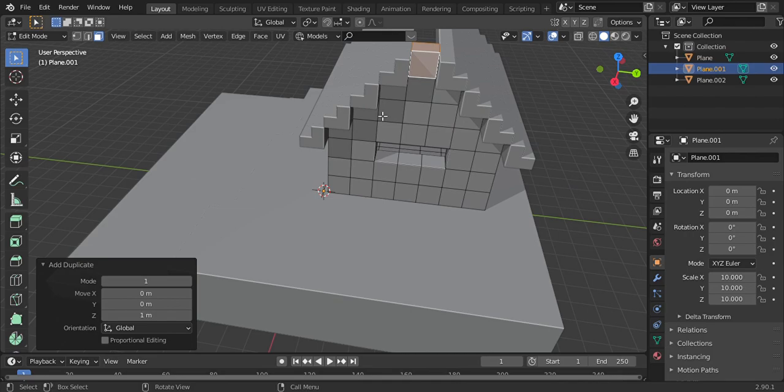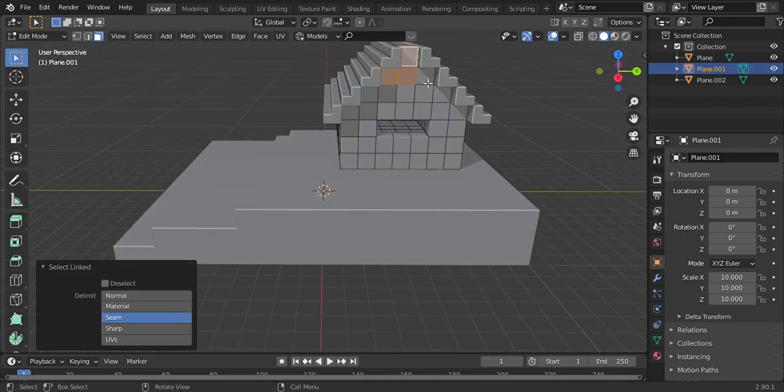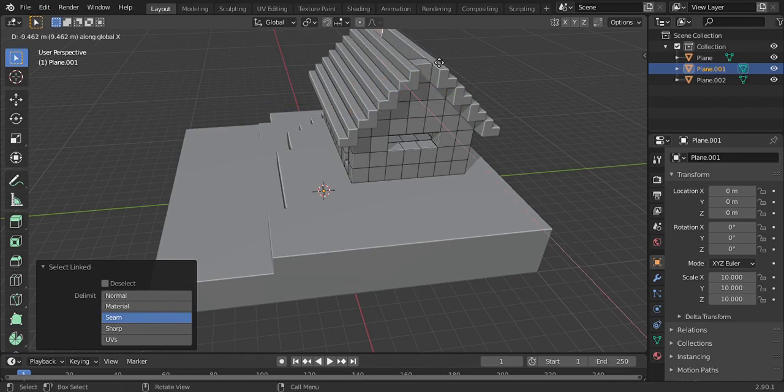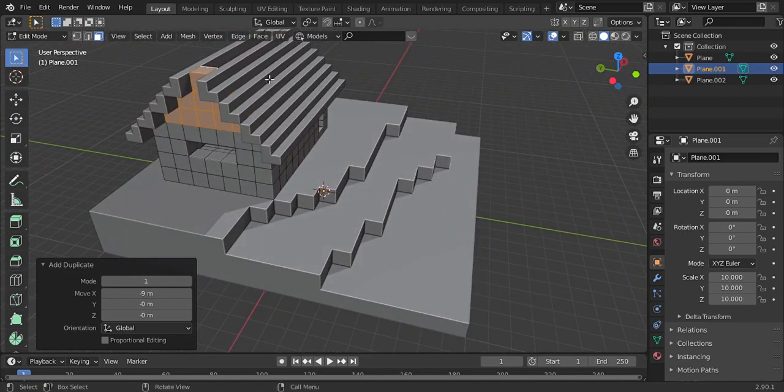Now you select the ones you use to cover the part of the roof. Shift D, Y, Ctrl, X — depending on how you rotated your plane and house.